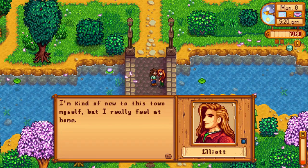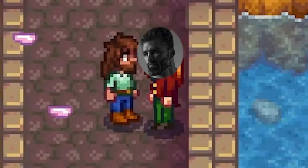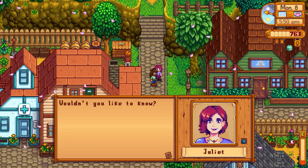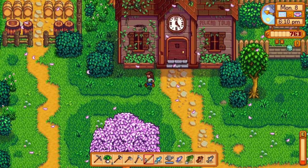Hello, Elliot. He says he's kind of new to this town himself but really feels at home — moved here only a year before you. So one sardine done. Then we need a red snapper, tilapia, and a tuna. We can sell the rest of these. Hopefully we can get this backpack early on as well — we need that bigger space.